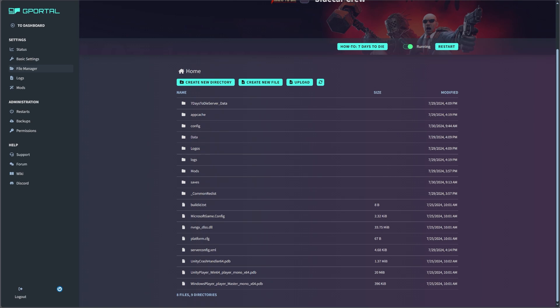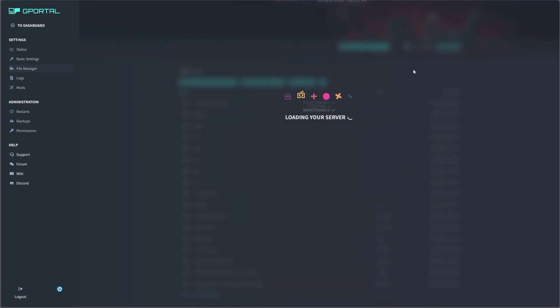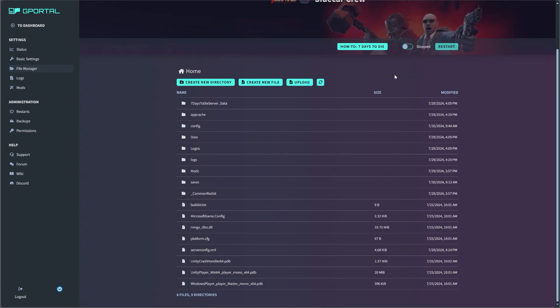All you do: go to your server page, go to the file manager on the left hand side, and then I recommend just toggling off — turn off your server. Any changes we're going to make will require a restart anyway, so I just turn it off.